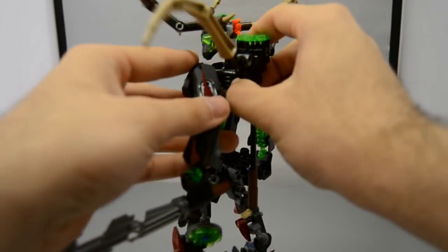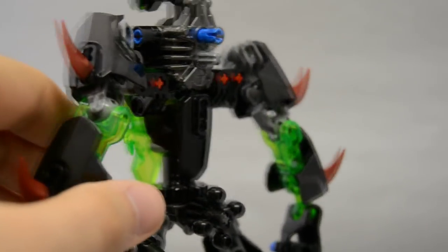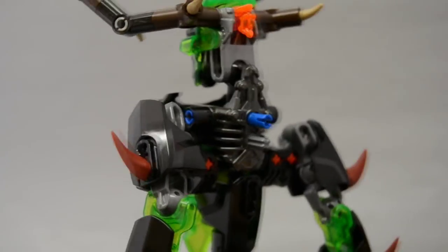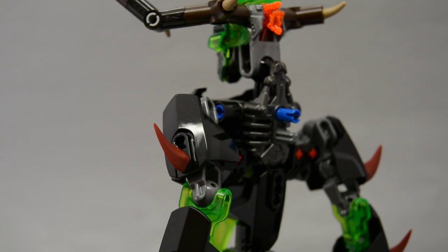He does have a connector on his back for any of the beasts to be put onto him. I'm not going to go through putting the beasts on him, but I love the fact that there's a connector back there. One of the cooler things about this new wave is that when you get the beast, you can put it onto any Toa - it's not built for one particular Toa. The fire one can go with anyone. The Beast of Jungle looks really good on him overall as well.